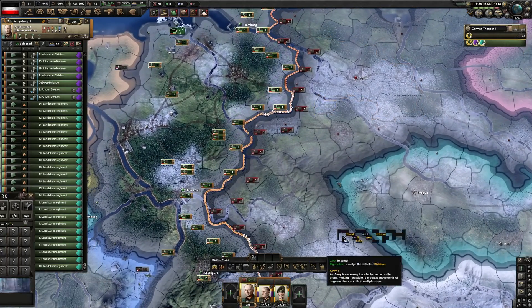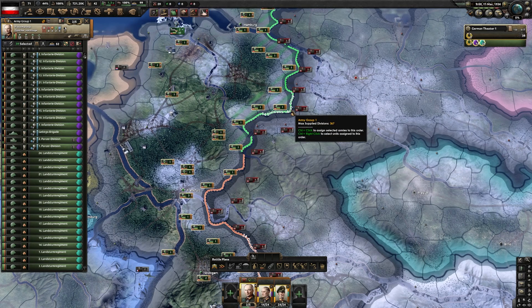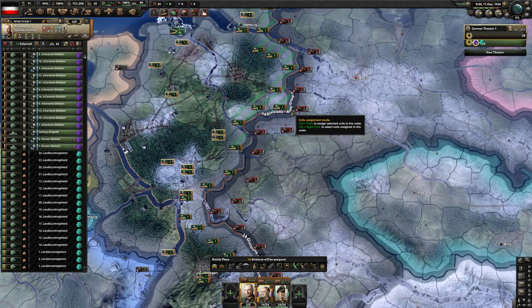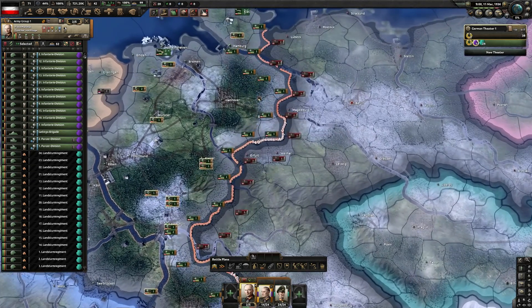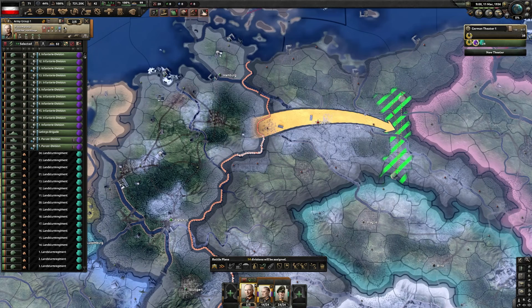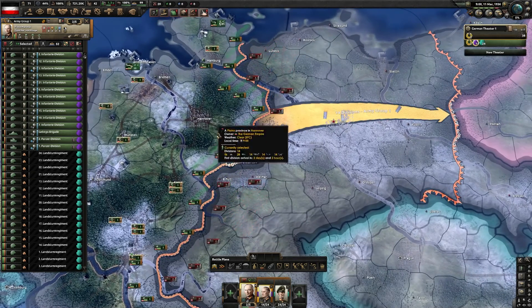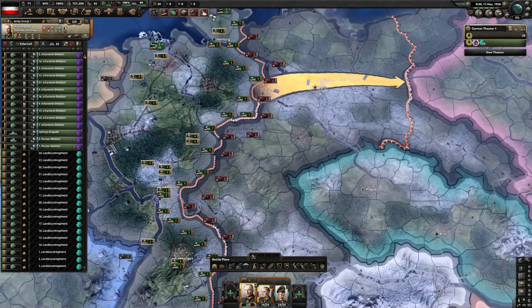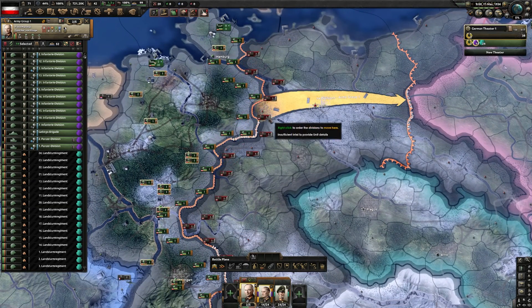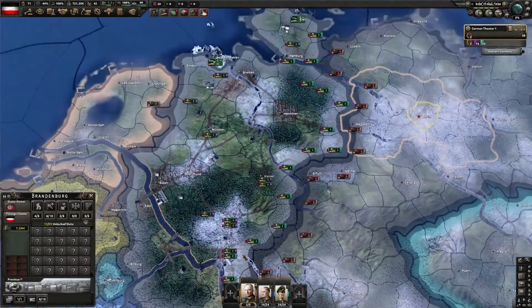What you can do is select your field marshal first — it's important to select the field marshal first — then do control right-click, which only selects units assigned to that order. Then you make the front line and it will only come from those units. It decides which order's units you're selecting, so you can actually dictate which order the offensive line comes from.